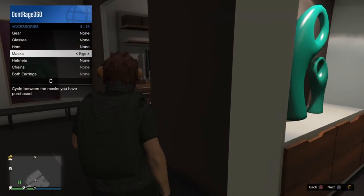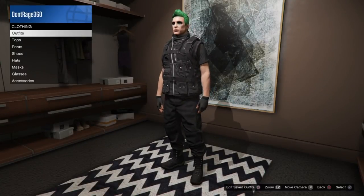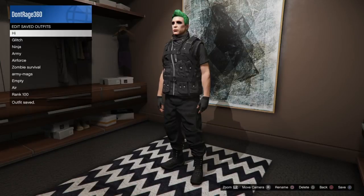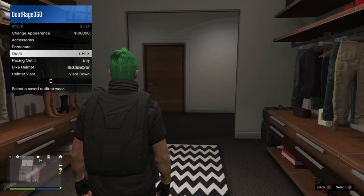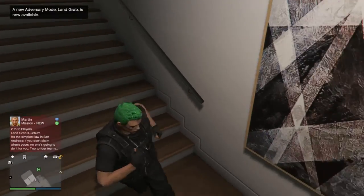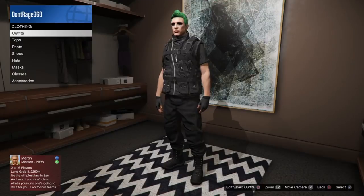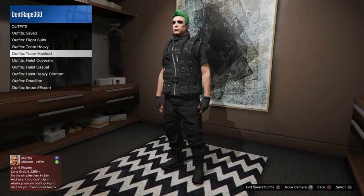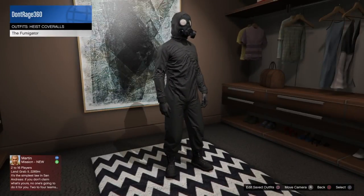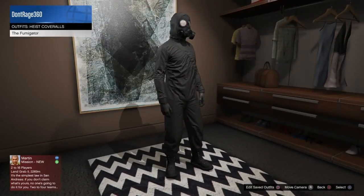I did not save this — I forgot to save this as one of my outfits — so we're gonna edit saves and name this. I'm gonna make this a shirtless save. Now you want to go to outfits and go to coveralls. If you want that gas mask, you're gonna have to buy the fumigator one, or any of the ones that have the gas mask and the plastic suit or the biohazard suit. You're gonna need to equip that.